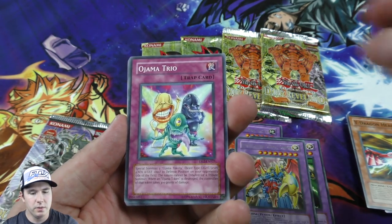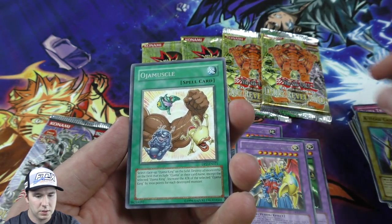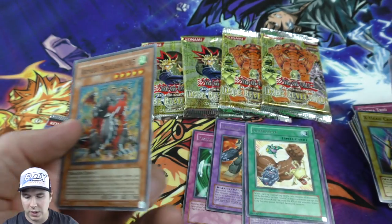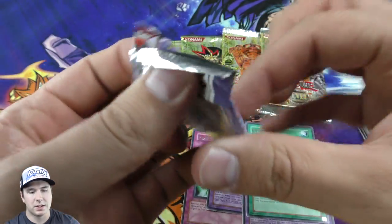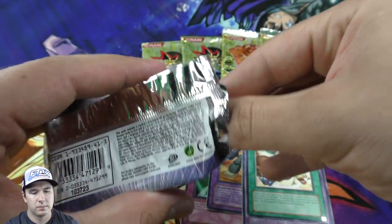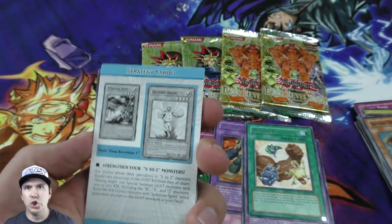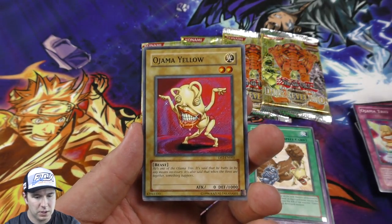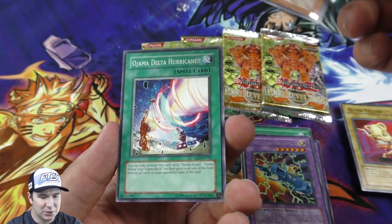Ojama Trio - very cool. X-Head Cannon. Ojama love in there. On to our last Duelist Pack booster pack, and we haven't pulled a foil out of any of these - a little disappointing. Maybe our luck will change here, it's overdue. First pull - a nice beautiful foil? Ojama Yellow... it doesn't look like it's happening on this one. Those Duelist Packs, man.